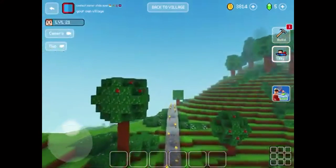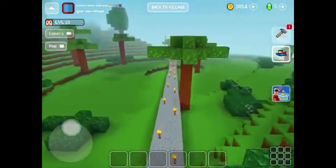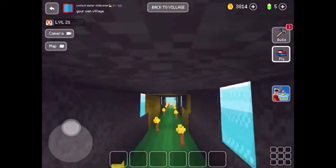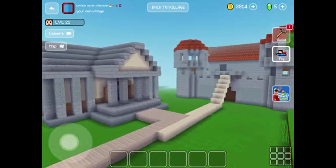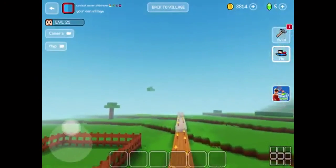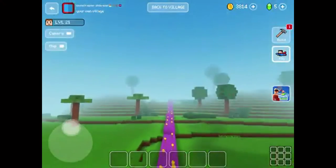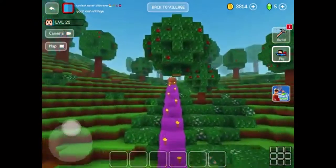I'm screen-recording this, so there's going to be some glitches in the game because I built so much into it — it's becoming glitchy on me now. Here's the rest area — you can go to the kingdom, go to the town hall, or you can pet the horse, which is pretty cool. The castle is all the way down here.